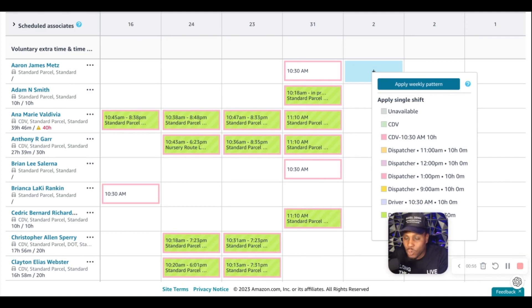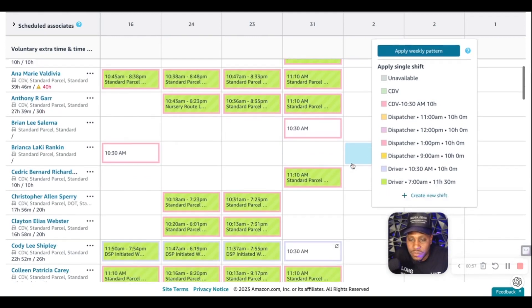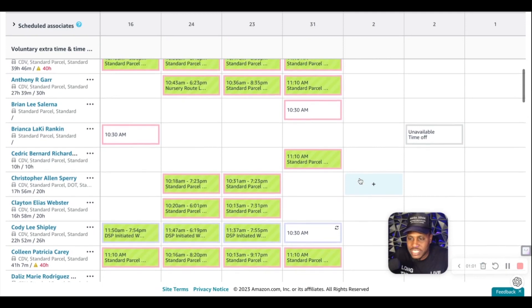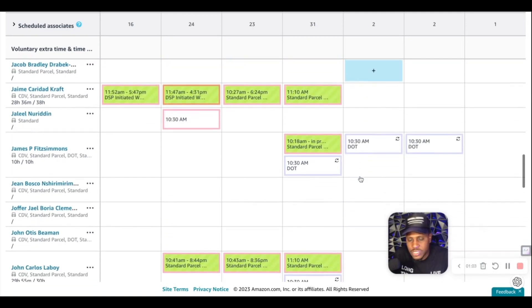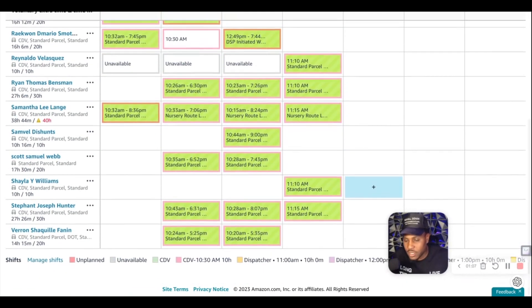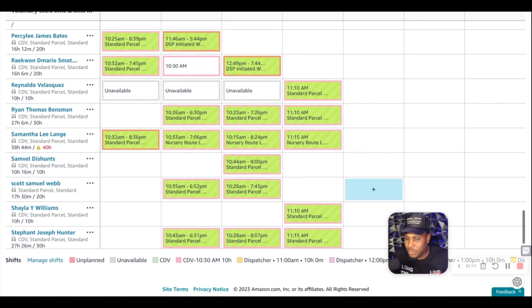Our drivers usually work four days a week — four 10-hour work blocks that we schedule each week. We're going through a transition period right now where we're shifting to another station, so the drive is really taxing them. We have an attrition issue and we're losing drivers, but we're about to build back up.